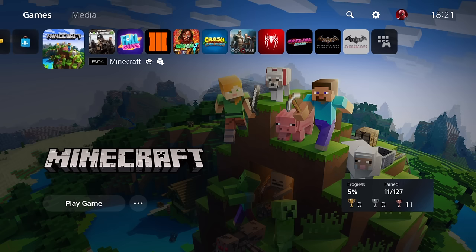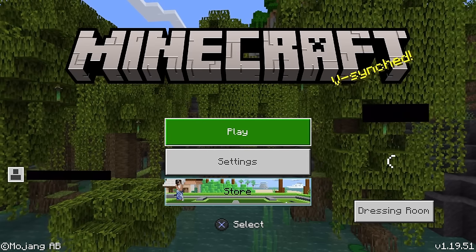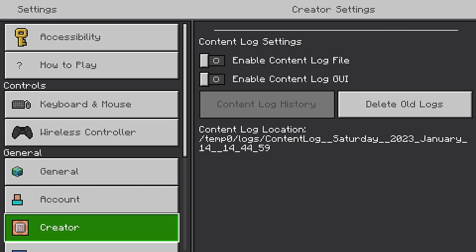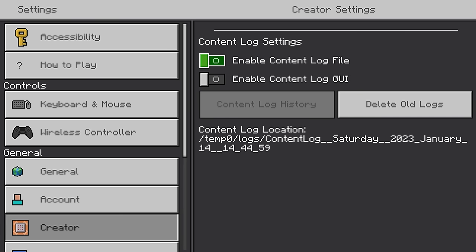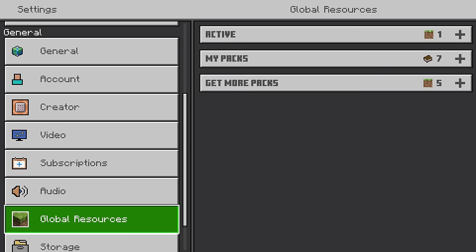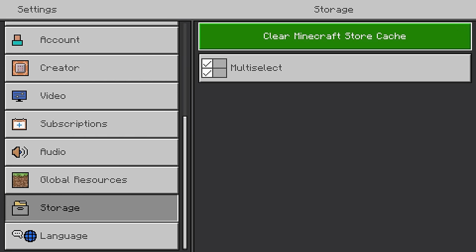I'm not going to be doing it because I've only just managed to get mine to work and I don't want it to stop working, but these are the exact steps that I took. Next, go into Minecraft, go into settings, then go down to Creator, and delete your old log files. Once you've done that, go down to Storage and clear the Minecraft store cache.